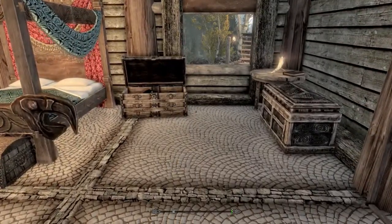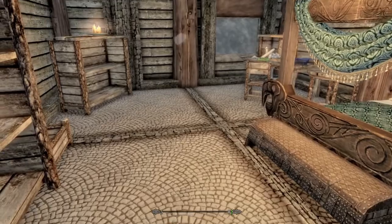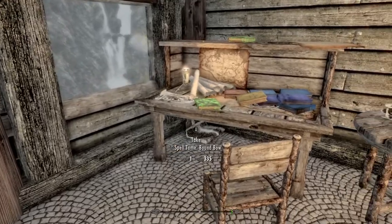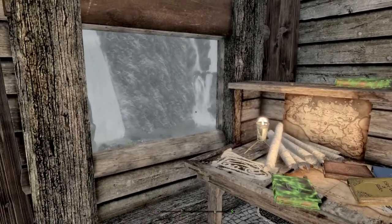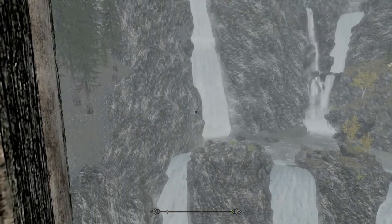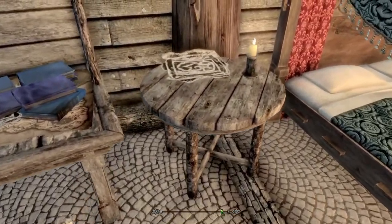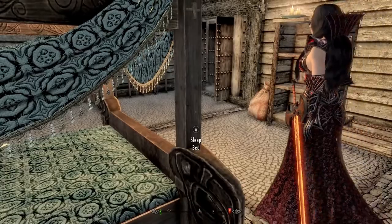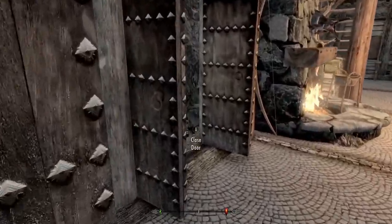So here we have the bedroom. Like I said, there's just enough room for you — there's really no room for followers, unless you have some bed mods. There's a nice little workbench here, a couple of spell books, and through the window you get this incredible view again. Oh, that's just absolutely incredible. There are also some weapon racks in here.